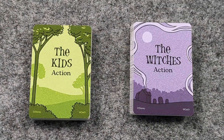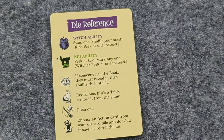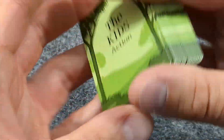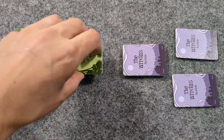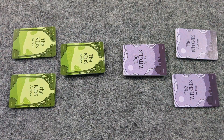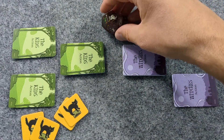To set up, first split into two teams: the kids and the witches. Give a reference card to each player. Each team takes their cards and shuffles them, and deal three to each player on their team. Place the rest as a facedown deck in reach of all teammates, give the kids the four tokens, and place the die nearby.